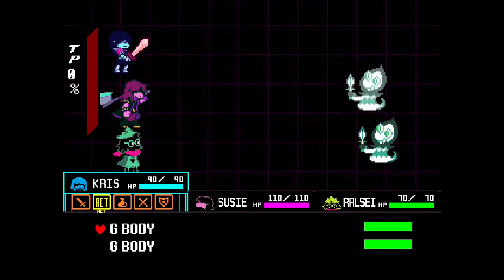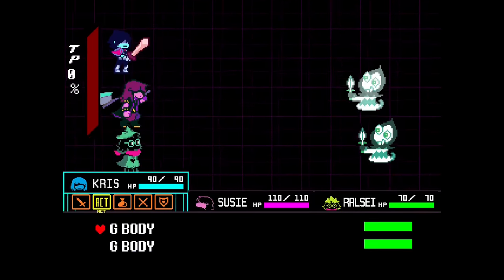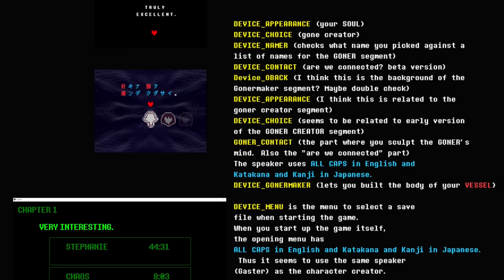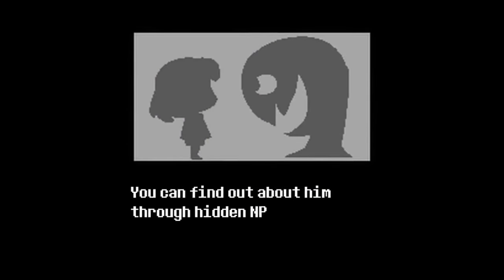It has been theorized that G-Body may be related to Gaster, as its name is written in all caps, just like Gaster's dialogue, and like the various device scripts, which are theorized to be related due to file names, motifs, and other shenanigans already covered by Misty Sparkles' video, which is awesome and you should totally check out.